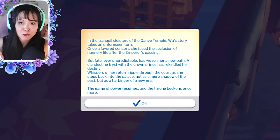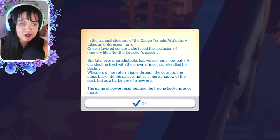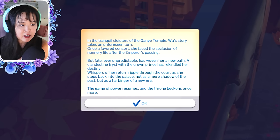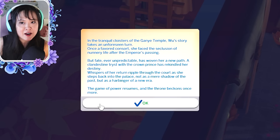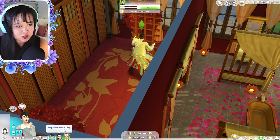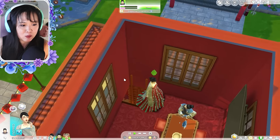This is the first pop-up you should get when you enter live mode. It reads: 'In the tranquil cloisters of the Ganyu temple, Wu's story takes an unforeseen turn. Once a favored consort, she faced the seclusion of nunnery life after the emperor's passing, but fate has woven her a new path. A clandestine tryst with the crown prince has rekindled her destiny. Whispers of her return ripple through the court as she steps back into the palace — not as a shadow of the past, but as a harbinger of a new era. The game of power resumes and the throne beckons once more.' This mod is very narrative and story driven, which is great if you love that for The Sims.